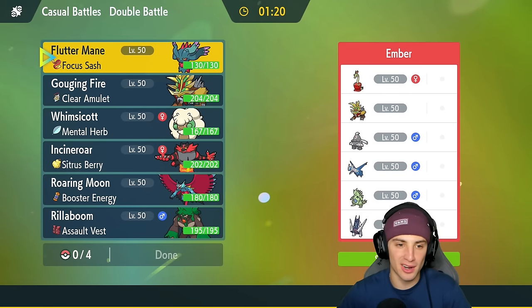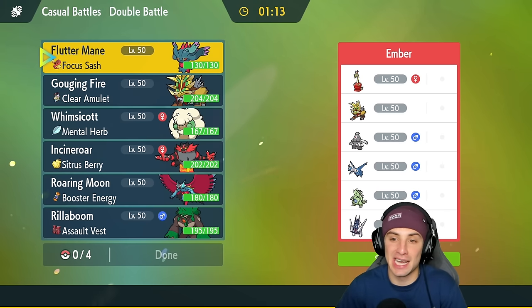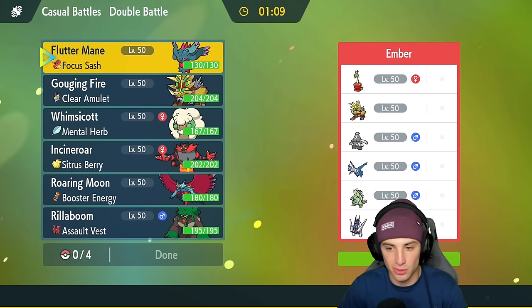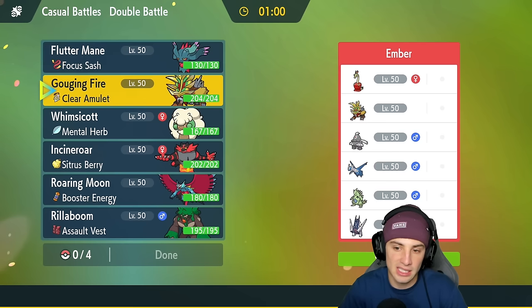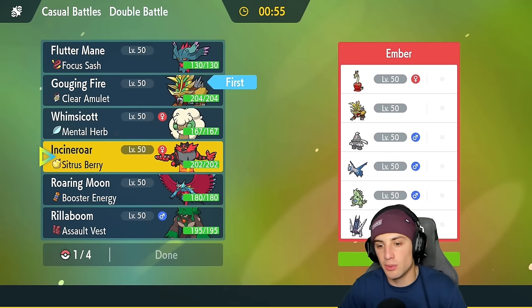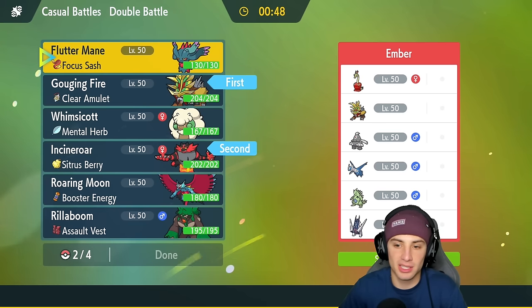In match one Gouging Fire definitely carried us — we lost Whimsicott early to a bad play by me, but after the Dragon Dance Gouging Fire was able to pretty much sweep. Now we're going up against a Gouging Fire as well as Hydrapple and Arludon — three brand new Pokemon from the Indigo Disc. They also have Tuskops, T-Tar, and Ladios, who is a fast solid special attacker. I think Gouging Fire is just all around a great lead, and we can lead it with a fake out user like Incineroar.